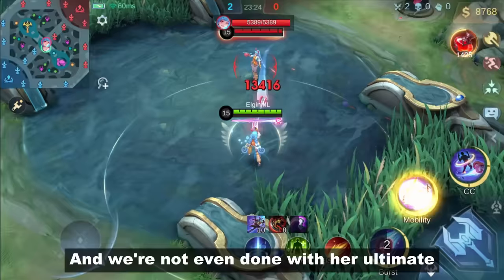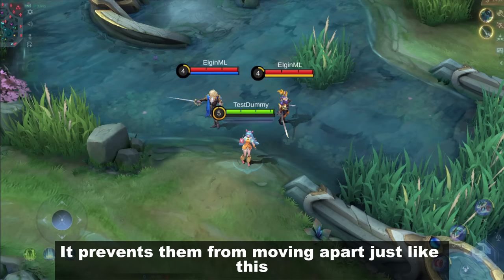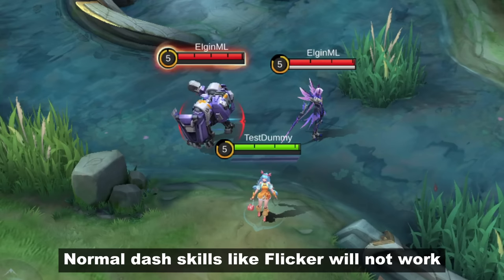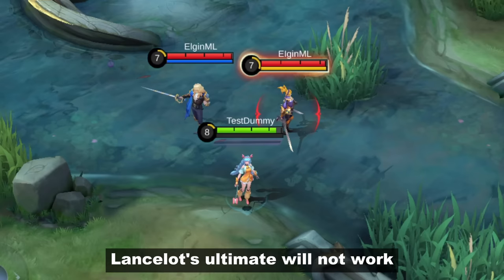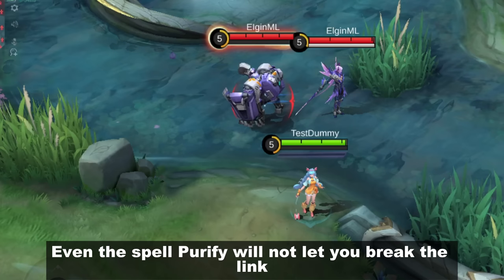We're not even done with her ultimate. Her ultimate can link two enemies, preventing them from moving apart. They can move together in a single direction, but it will be hard because her ultimate has a 40% slow effect. Normal dash skills like Flicker will not work. Same for Fanny's Cable. Even skills with crowd-controlling utility are not safe from CC's ultimate — Lancelot's ultimate will not work, you can't escape with Link's ultimate, and even the spell Purify will not let you break the link. In short, nothing can break the link.